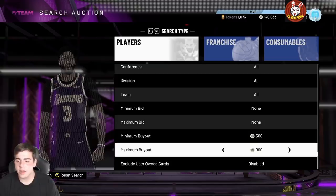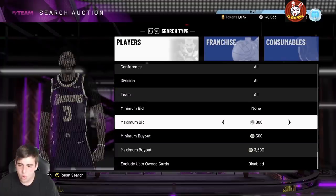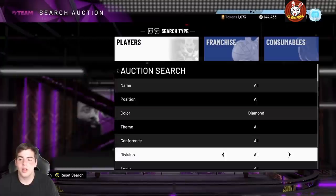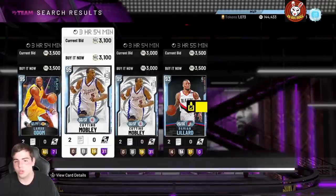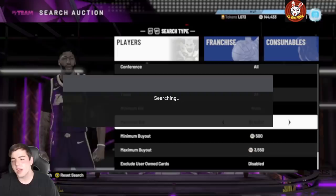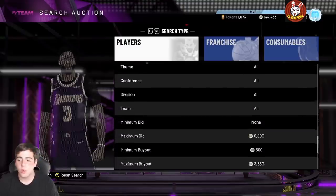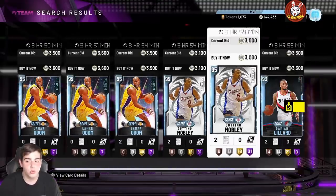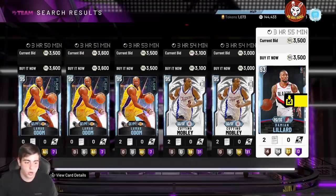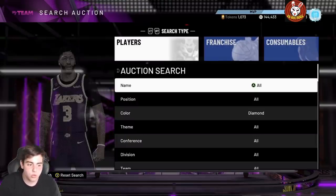If you want to make MT right now, first off there's the auction house glitch, and second, the diamond filter — it's so good and so money. I'm going to make so much MT sitting on this filter. Now the big question: should you sell your cards? I'm going to go over every aspect right now in this video, so do not ask in the comments — I'm literally covering it all.